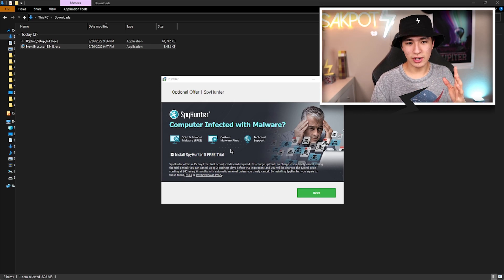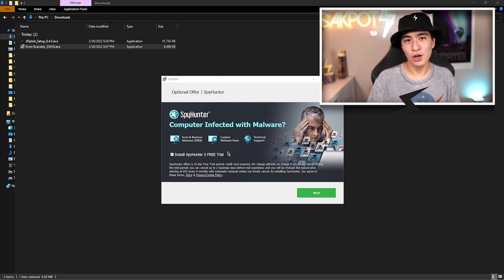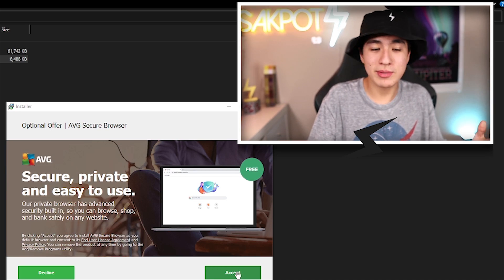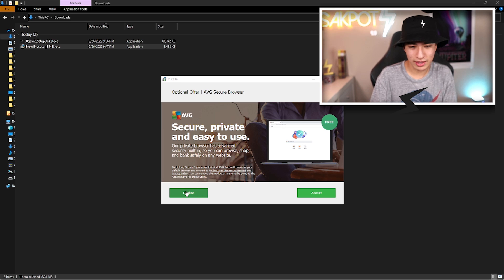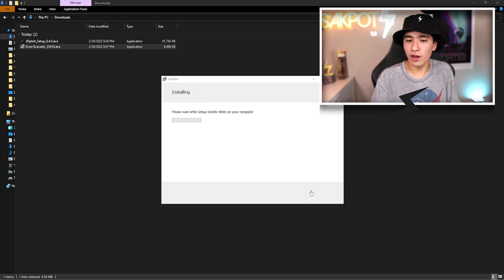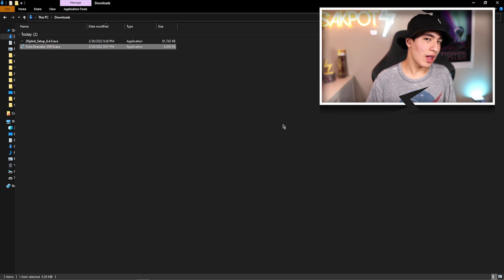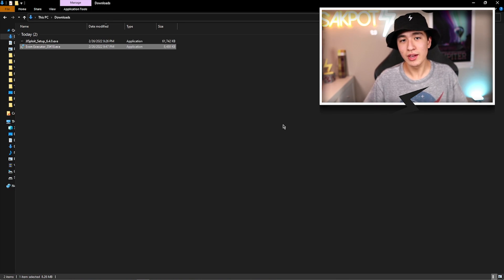You click next and it's going to ask if you want to install this app. If you don't read it carefully and just spam next, next, next — you're going to install four different random apps you didn't want. You have to make sure to hit decline or uncheck the checkbox on all those apps. That's where some people go wrong and then think they got a virus because they didn't read carefully.